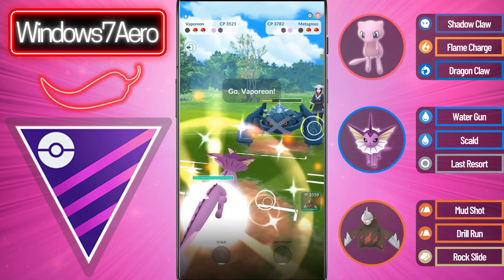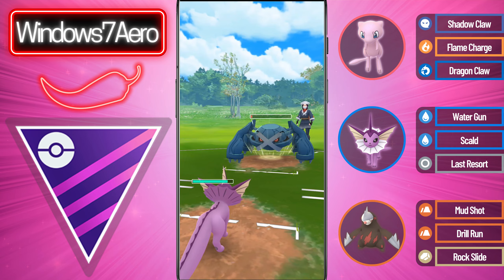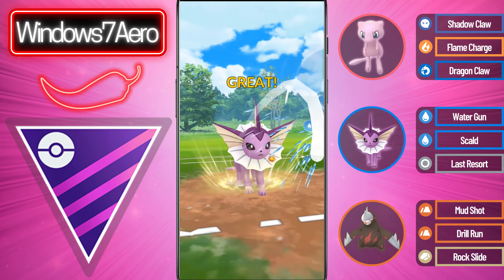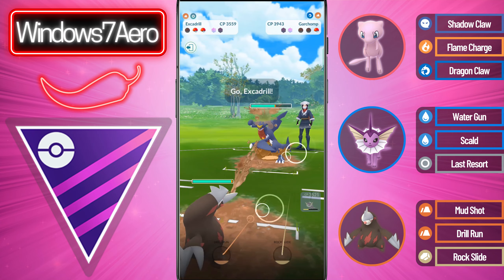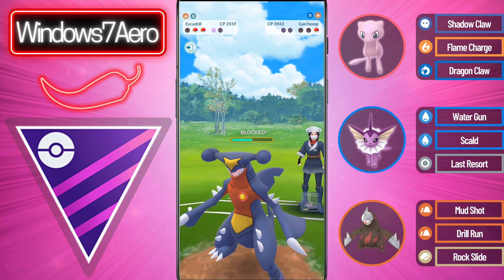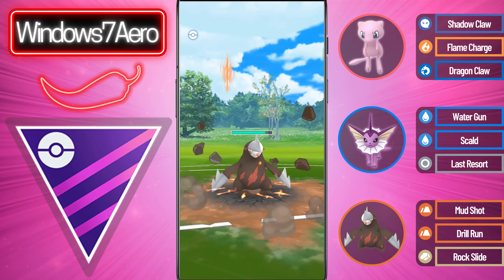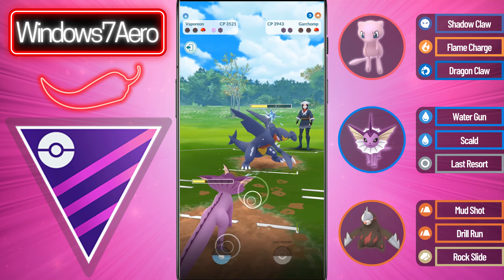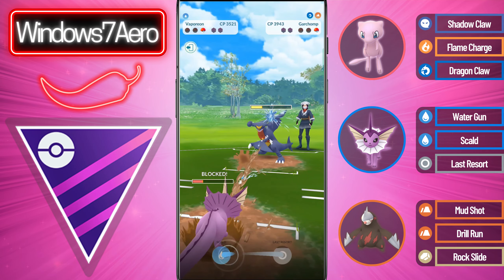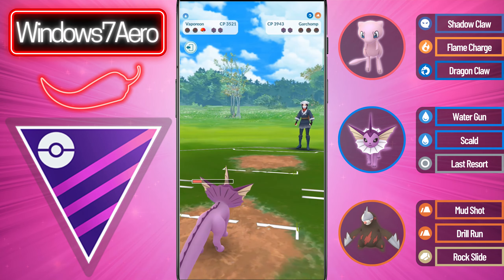We come in with the Vaporeon instead of Excadrill — we're not going to take super effective damage from the Earthquake, so very good play there. They come in with a Garchomp. Things are not looking the best — Garchomp is pretty strong. We come in with the Excadrill and get to the Drill Run before they can reach their nuke charge move. We get a shield from the opponent. It's a CMP tie and they go for the Earthquake — Excadrill is taken out. But Vaporeon is up a shield, we shield the incoming move, and go for the Scald to take them out and win the game.